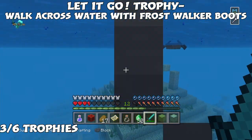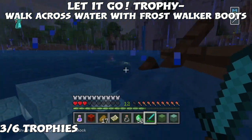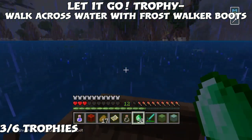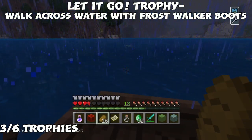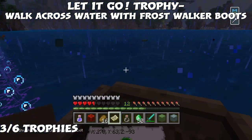Now we're going for the next trophy called 'Let It Go,' inspired by the movie Frozen. The description is: walk across the surface of a deep ocean by freezing the water with Frost Walker boots. We actually have our boots — we just need the Frost Walker enchantment book to apply to them, which means trading with villagers.